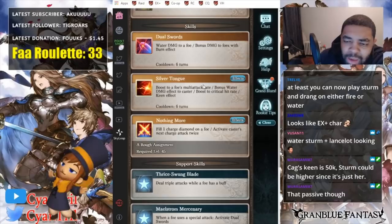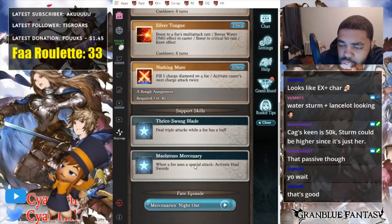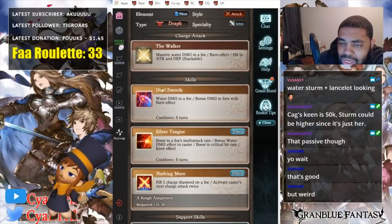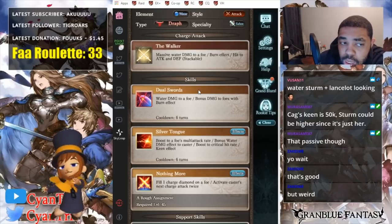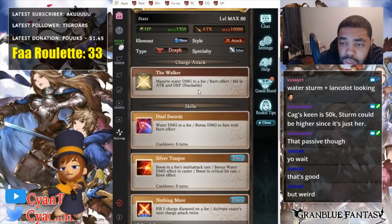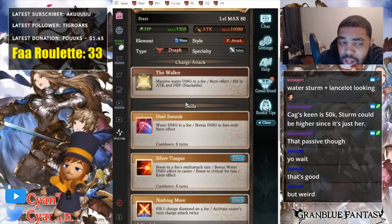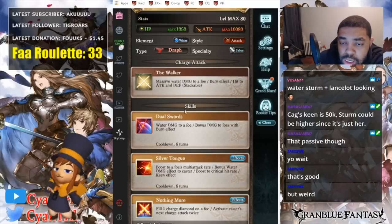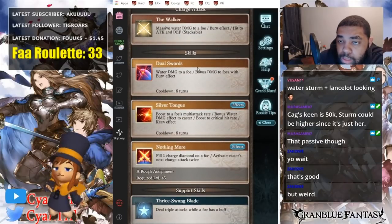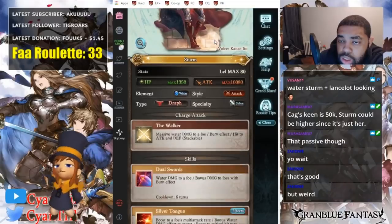Damn, is there ever a time you want the foe to have a buff? When a foe uses a special attack, activates dual swords. So she just keeps casting this every time the foe does a special attack, making her pretty good for Ogi actually. She's a very good EX plus character because she's going to Ogi, apply defense down stackable, and then when the boss hits you with a special, you're going to activate dual swords. I don't know how much it's going to do, but it should do a lot — and if you're lucky it should apply the burn effect to the boss.